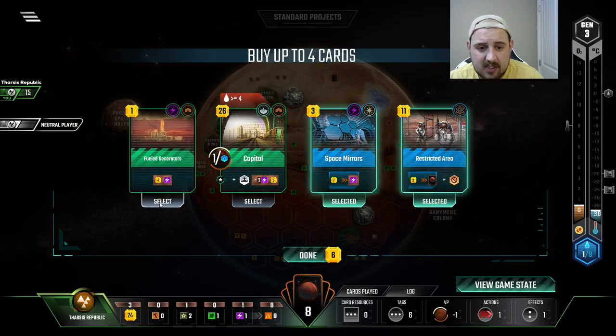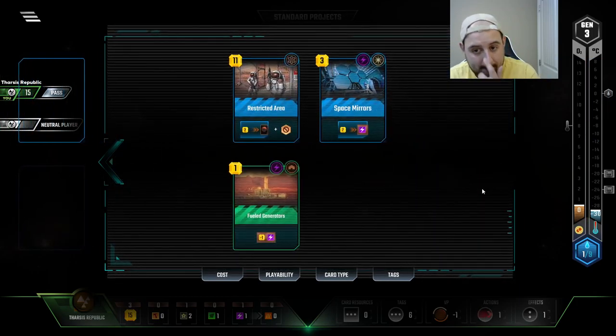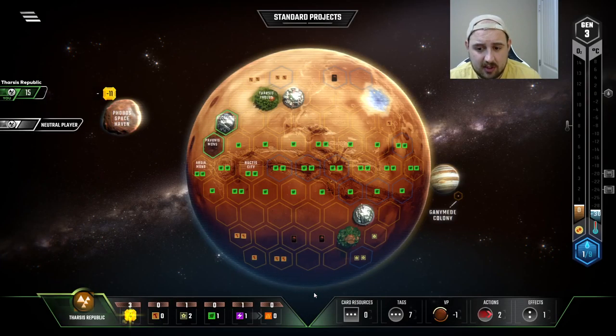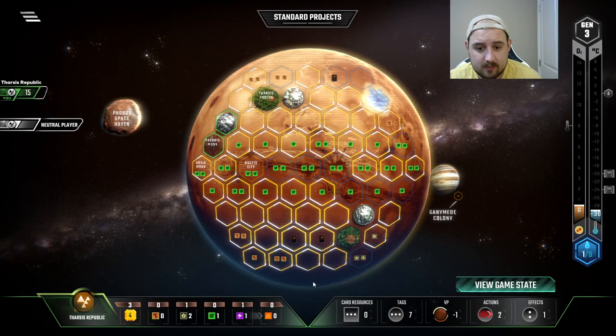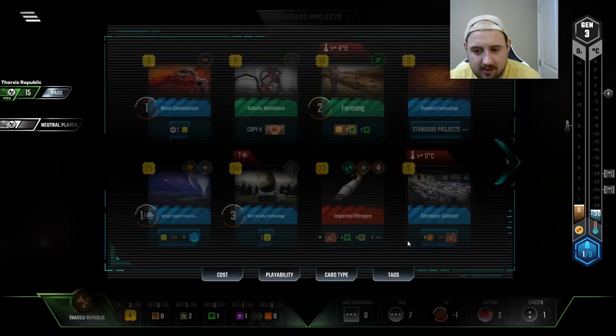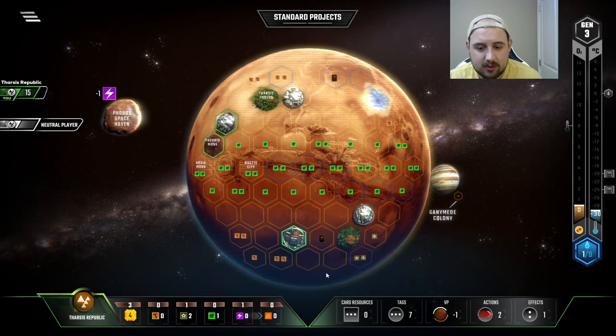Restricted area, space mirrors — this is all good. It's all really good. I think I'm most interested in the restricted area, just for a card here. I still think that's a good city spot in the future even with my own card blocking it. Oh, I should have drawn a card first.